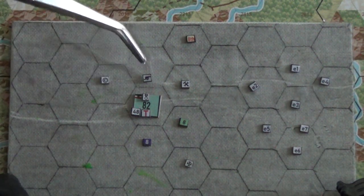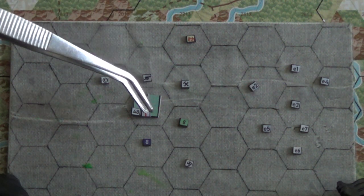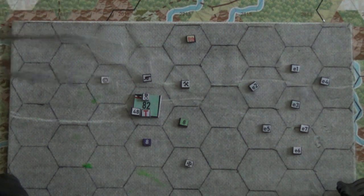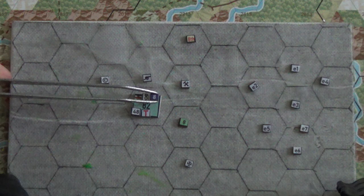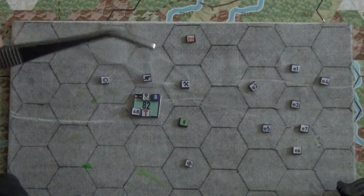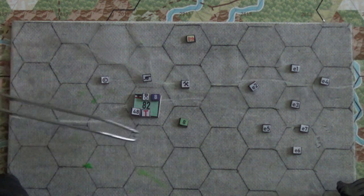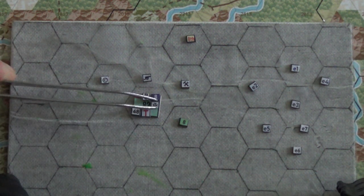Then usually on the top right it would show what army this unit belongs to. So let's say it's the 8th Army — I'd put the 8th Army marker there. And if this were an Austro-Hungarian troop and I wanted to identify that there were also Germans in that unit, I'd put that marker there as well.